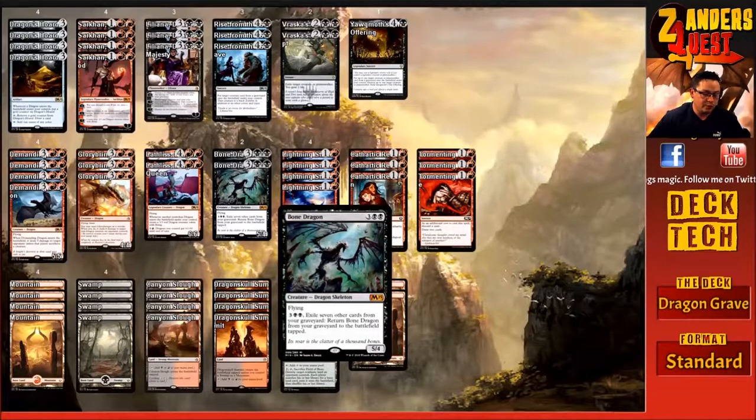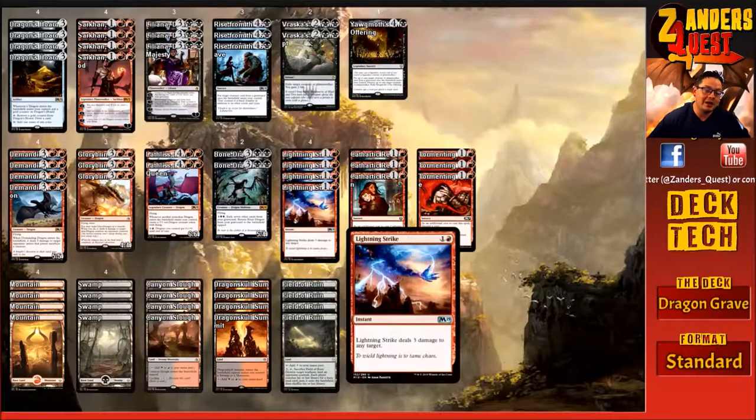You'll notice there's nothing low on the curve, but it's just worked so far. We're running a four-of Lightning Strike — two mana, one and one red — at instant speed, deal three damage to any target. It's red removal that hits anything and it's great.